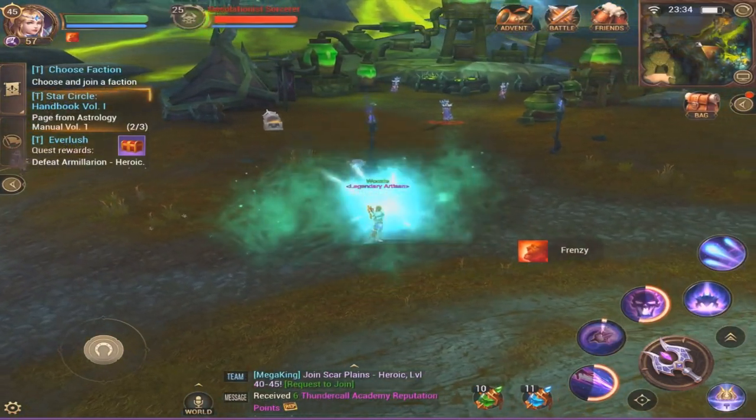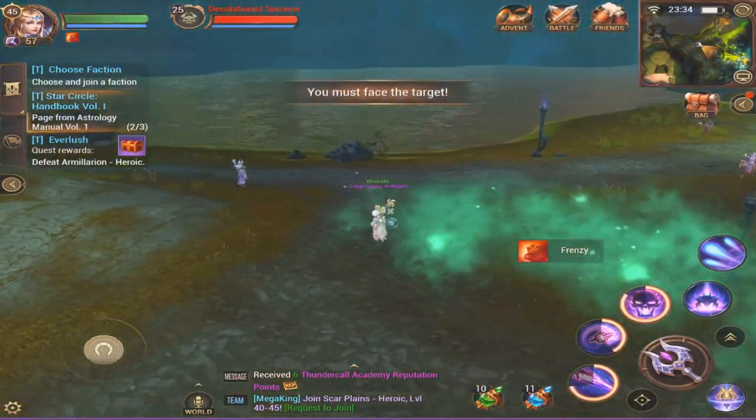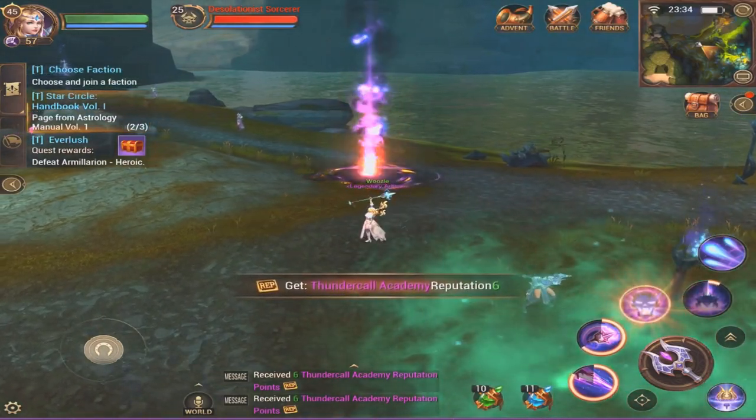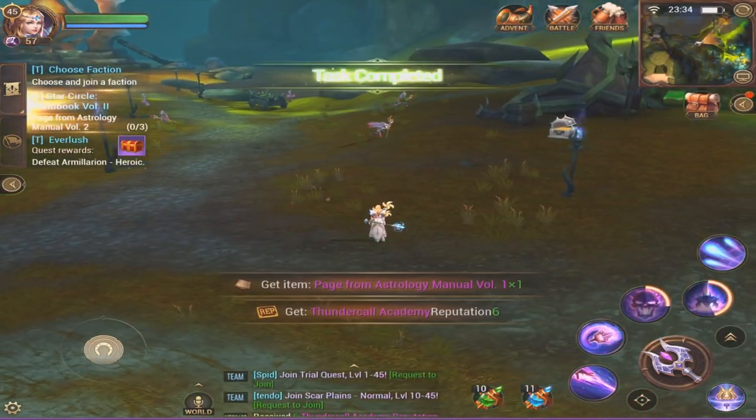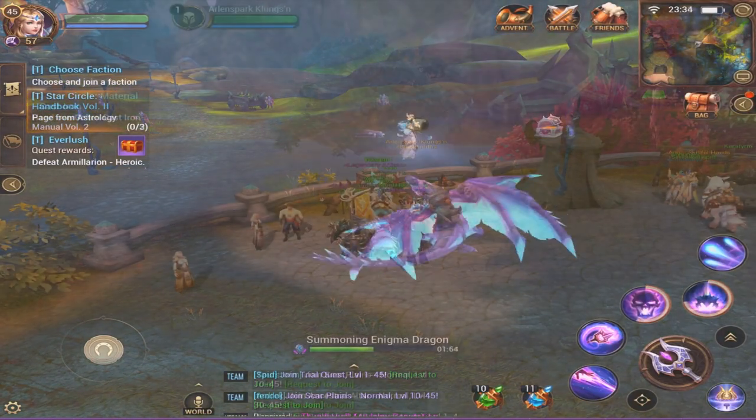Going into part 2, it is a fairly simple questing process where you talk to an NPC, you kill some mobs until you get the items that you need, and then you just head back afterwards. You have to do this for 3 different types of mobs and it takes approximately 5 minutes or so.